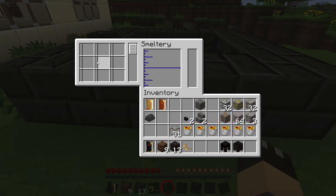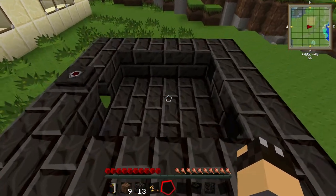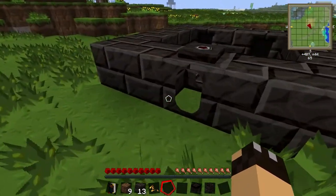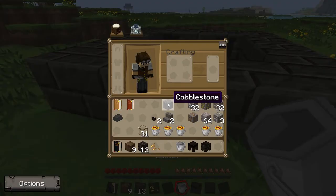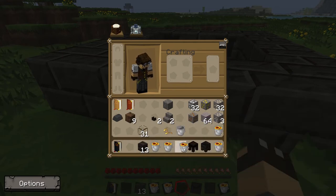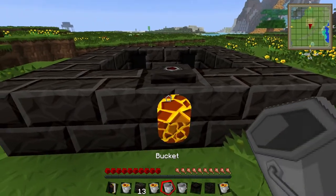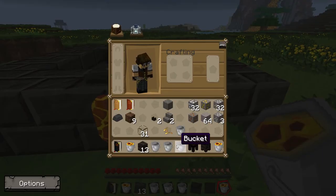We've got nine blocks where we can smelt various metals, because there are nine spaces in the middle. We need to put some lava in, so let's get our lava buckets and fill this with lava. Four buckets and it is full for the time being. It will use lava over time.